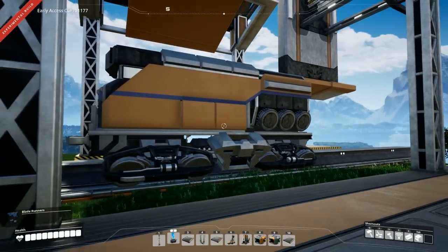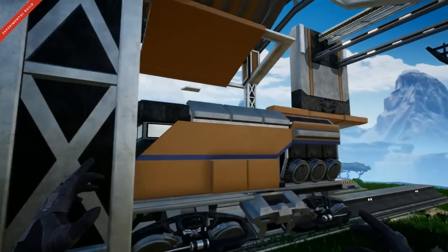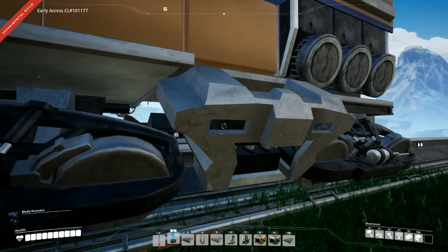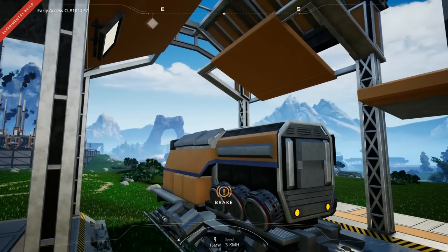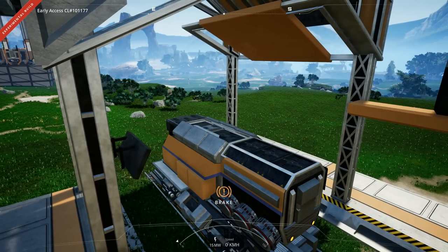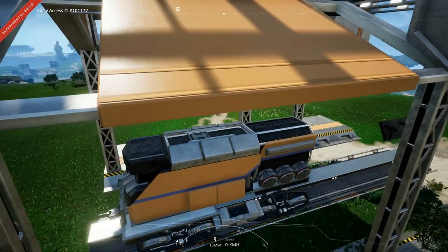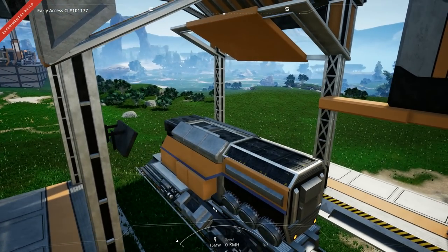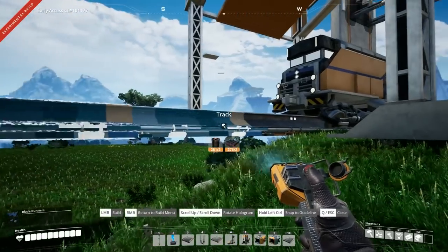Yes, we can build it — and I quite like the look of that. That is definitely an electric locomotive. Can we drive it? Pressing E — yes, we are now in it. Starting to move and we've got brakes shown, and it shows you the speed. It looks like you just set the speed and it goes — that's fine. It draws more power based on acceleration. At around 15 megawatts on a general flat section, but accelerating you can see it increase in power usage.